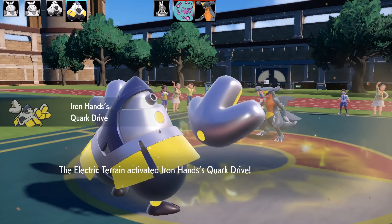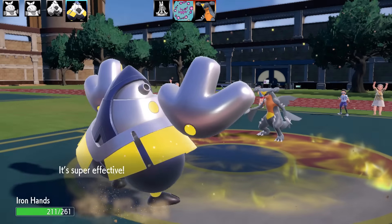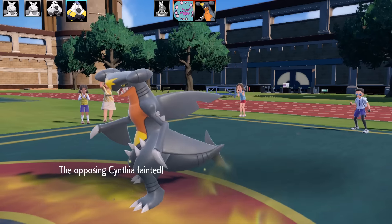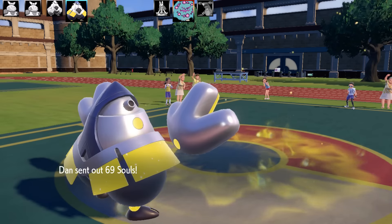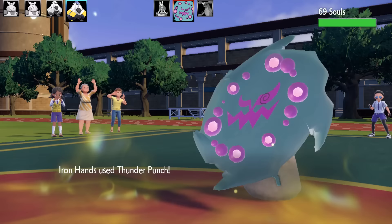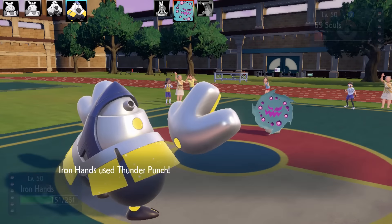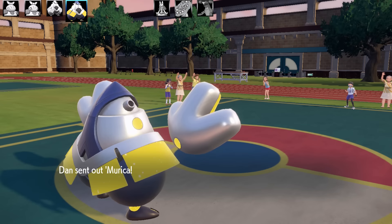I send in my second Iron Hands and get a Swords Dance boost. This one has Ice Punch — one Ice Punch on that Garchomp and it's all over. Ice Punch lands and Garchomp is done. Spiritomb comes back in; it can't use Hypnosis here so I go for Thunder Punch. It nearly takes Spiritomb out. Spiritomb uses Tera Blast, which doesn't do much to Iron Hands at all, so I double up with Thunder Punch and finish it off.